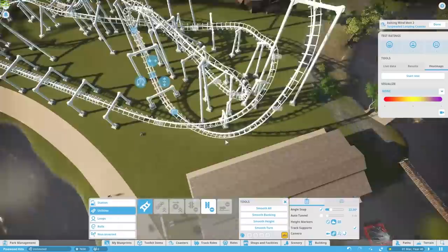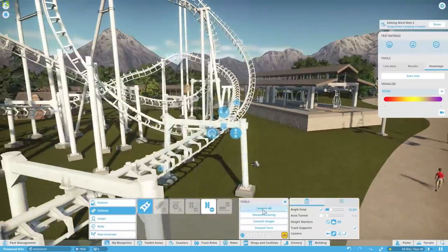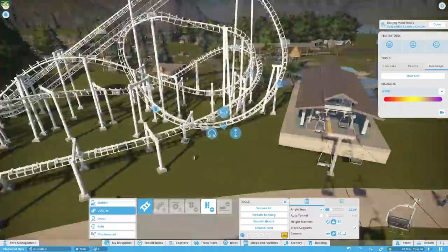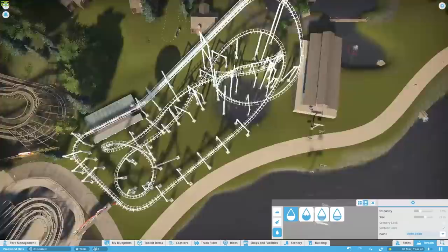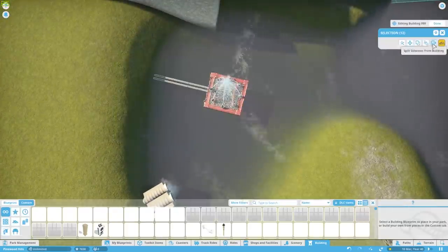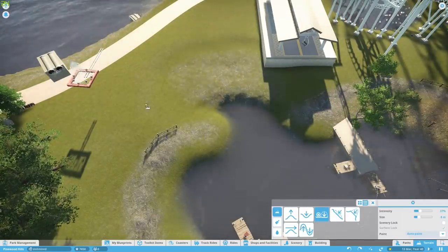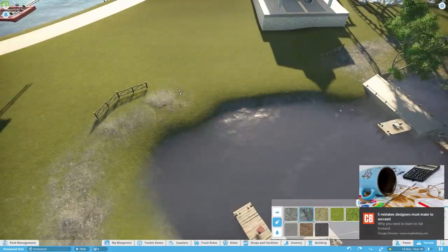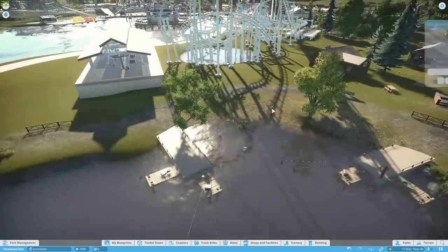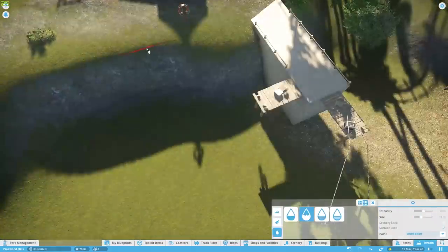Infusion has some nice water moments with water spurts, and on the third inversion — which is kind of like a half vertical loop going into a helix — there's a waterfall that makes it look like your feet almost touch it. There are lots of foot choppers in this ride, which I think is quite cool. It's not going to be an Infusion replica, but I'm definitely taking nods from it. Because part of it is on water, we'll need custom supports, since in the game supports go through the water down to the base. In real life, the concrete foundation comes above the water.